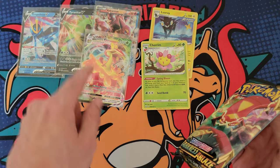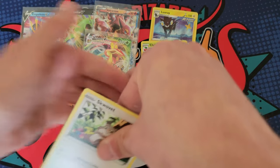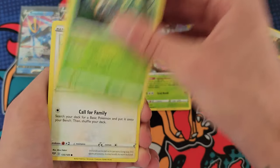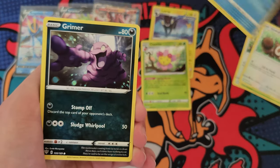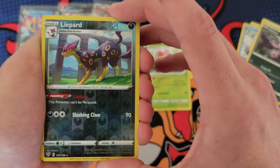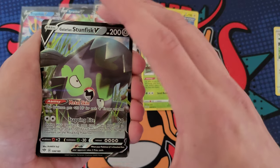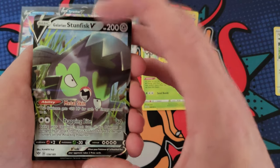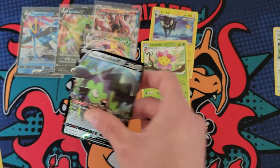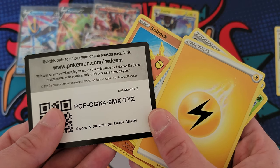That was three hits — we pulled a holo, the Volcanion, and the Flapple VMAX. Can we get four? Can the Tyranitar tin go four for four on hits? We got Ralts, Cufant, Galarian Darumaka, Grimer. Can we do it? Boom! Four for four in that Tyranitar tin! It's not a crazy card — Galarian Stunfisk is like a dollar or two — but that is crazy how we pulled four. The Empoleon tin was horrible and then the other one was amazing.